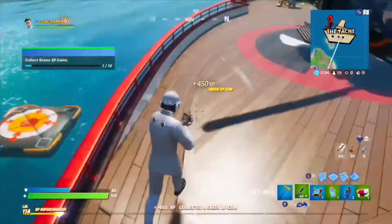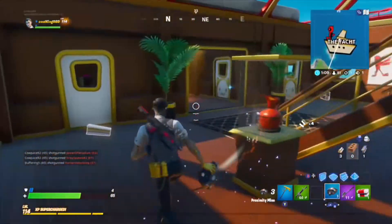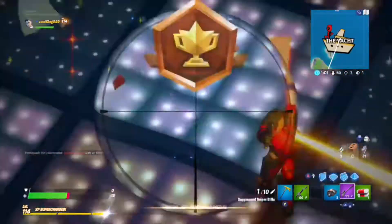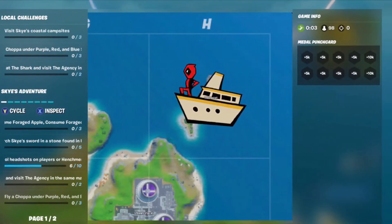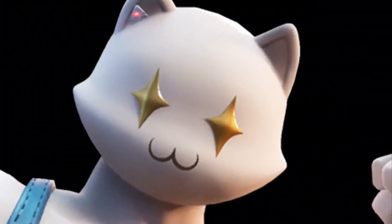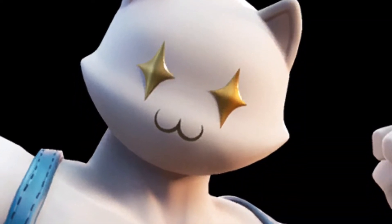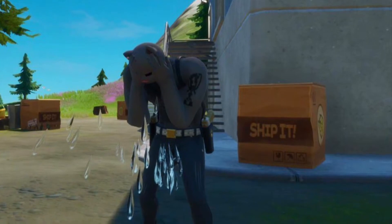There's Deadpool right there. He has two dual pistols which deal a good bit of damage — they'll heal you for shield or health when you hit someone. Previously the Yacht wasn't always under Deadpool's control. It originally was under a cat — well, a cat person — that was Meowsles. Meowsles is like an agent for the Agency or something, and recently he was driven off or kicked out by Deadpool. Now he's at a box factory.